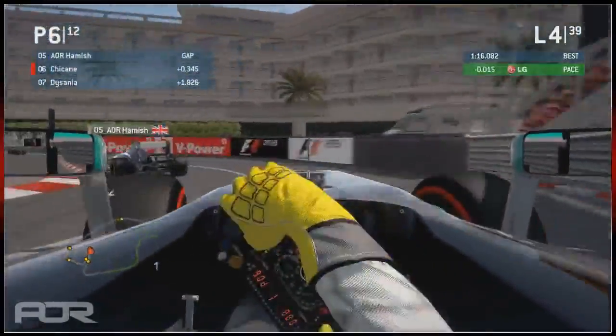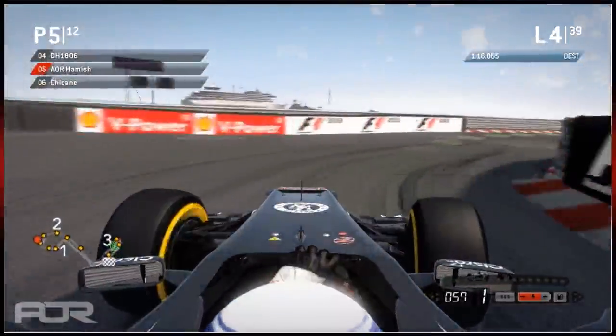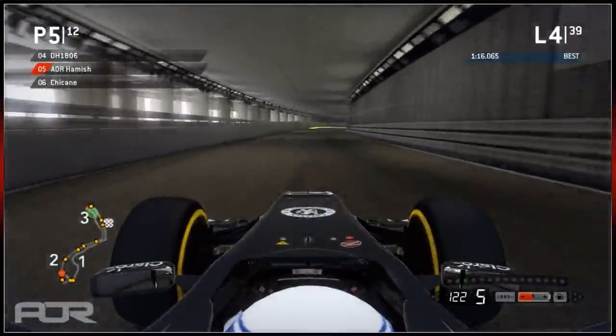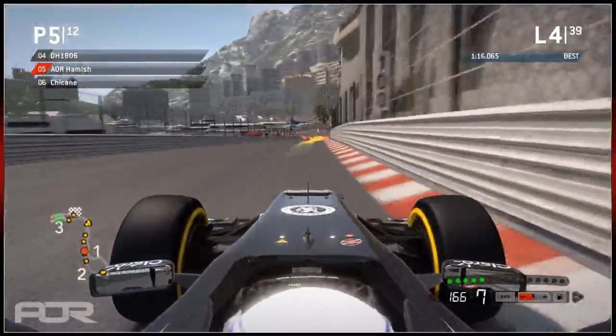You can see Hamish is on the soft tyres rather than the super soft, so he's hoping to come in around lap 12 or 13 - that's roughly how long the soft tyres last. It'll be interesting to see if he can make his strategy work. He's definitely made it work so far.